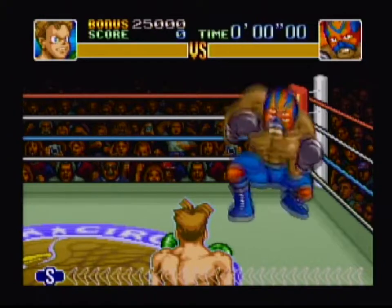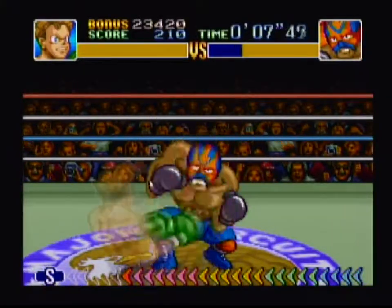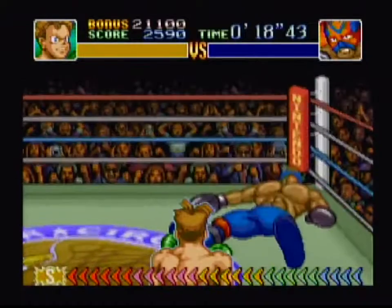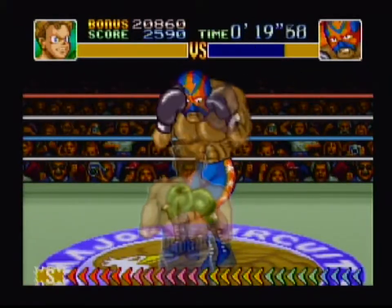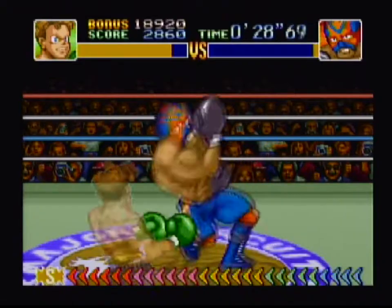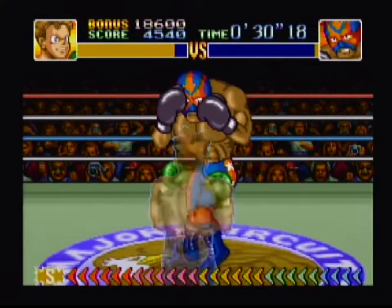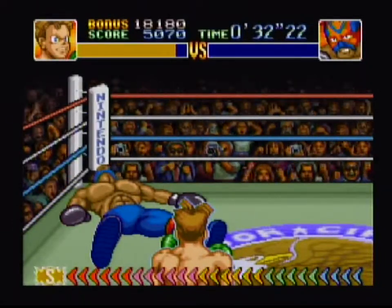Mass Muscle can be a cheater and use a spitting attack to disable your fighting. Avoid it and use body blows to keep him from having a lot of stamina when he gets up after being knocked down. Knockout!